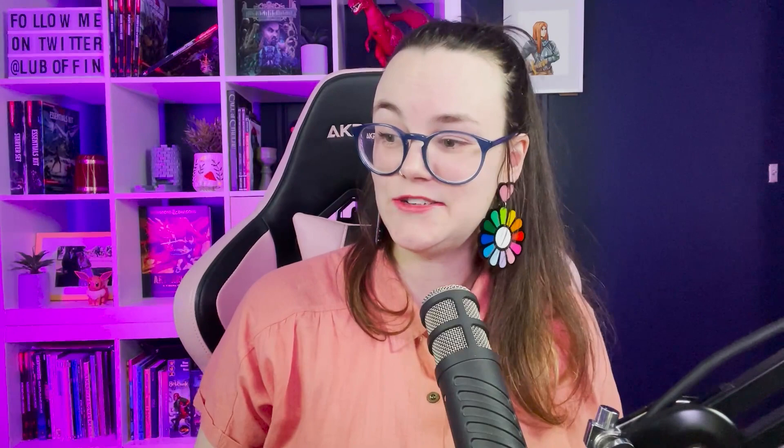As a centaur we get to choose a centaur skill. There are four to choose from: Animal Handling, Medicine, Nature, and Survival. So we roll a d4 to see which one we get, and our centaur skill is going to be Animal Handling. I don't know why that's funny but it is.